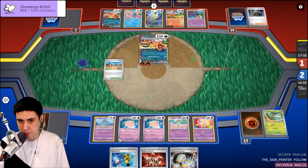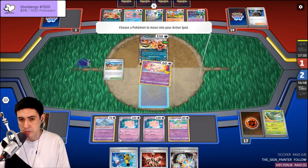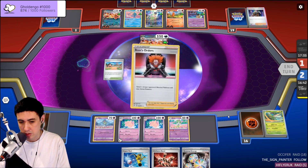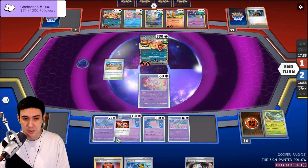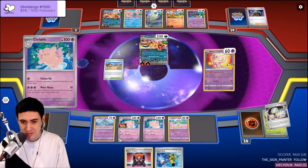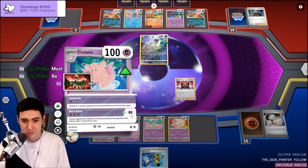Now all that's left — I think we send up the Mew, because we're going to use this Clefable to attack, and we basically just need Boss's Orders and we win. This is going to be a tough one, but we'll see. Holy moly — the game wanted us to win. GG.